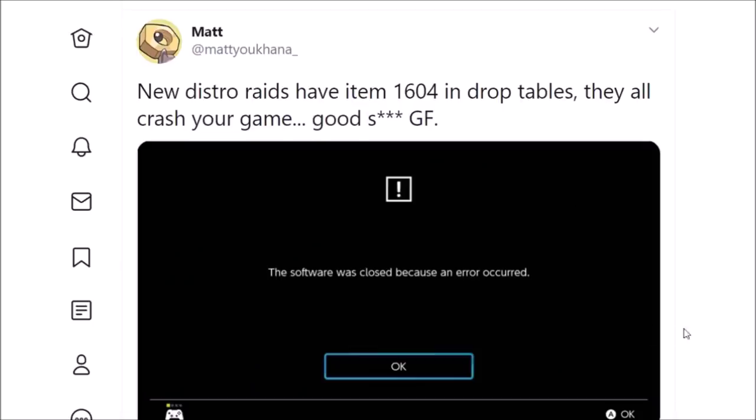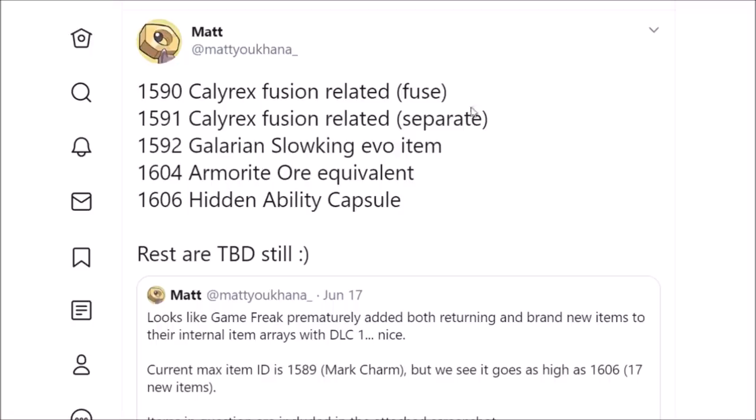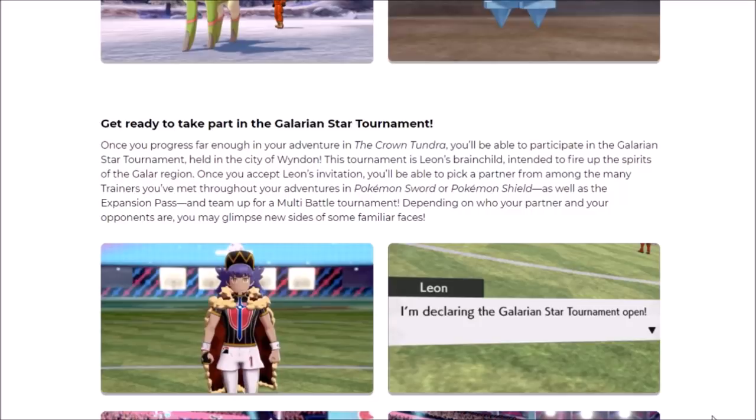One of the most hopeful items is item 1604 — the Crown Tundra Armorite Ore equivalent. We know that exists from a Game Freak screw-up, and it was also speculated about. Who knows what this is going to be used for? My personal speculation is that you're going to use it for Dynamax Adventures — you do raids in the Crown Tundra, you get the new currency, and then you need 15 of these to power the machine so you can go on a raid. But maybe there's going to be some other uses for it. If we look at Armorite Ore, it isn't just used for the new tutors, so there could be some extra things going on. Even though we pretty much know about everything from the datamine and official information, it looks like there's going to be a lot more that could really surprise us in the Crown Tundra.